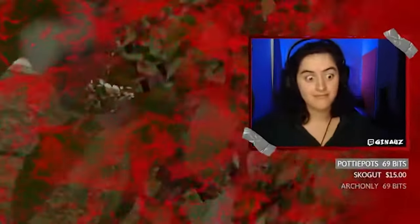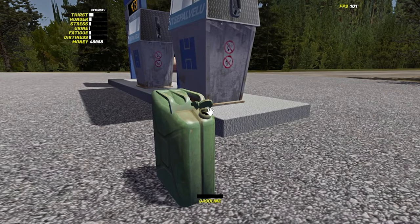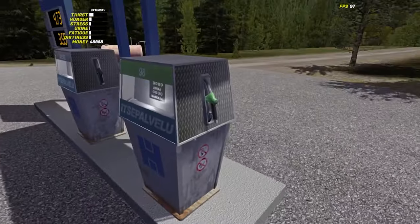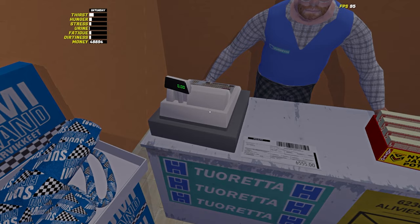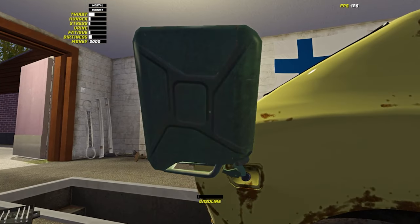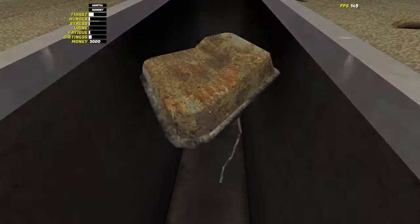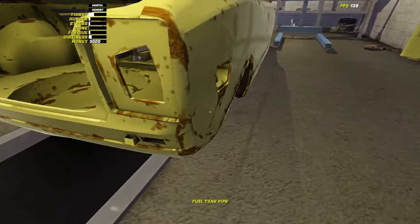The gas canister can be filled up at Tamo's at the gasoline pump. You first have to open the lid by looking at it and pressing F, then you can pick up the fuel pump and hold it over the hole. Don't forget to pay Tamo inside the shop. The gas can can then be poured directly into the fuel tank pipe on the Satsuma. If the gas won't stay in the car, make sure your fuel tank is secured at the bottom of the car with seven 11mm bolts and the 12mm nut is tightened along the fuel line.